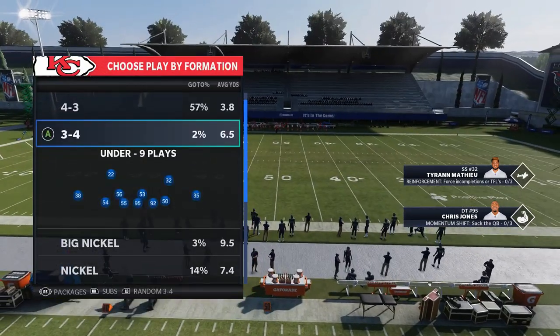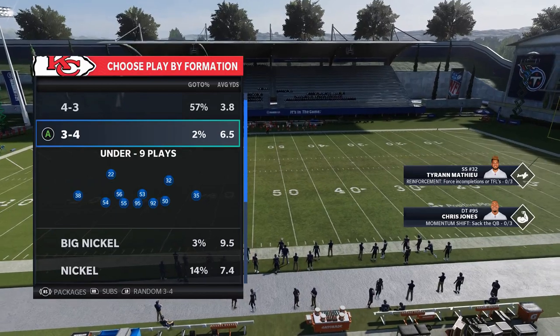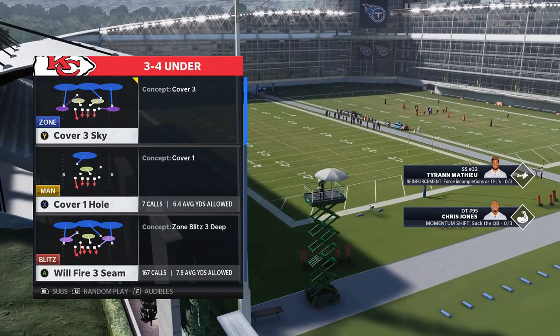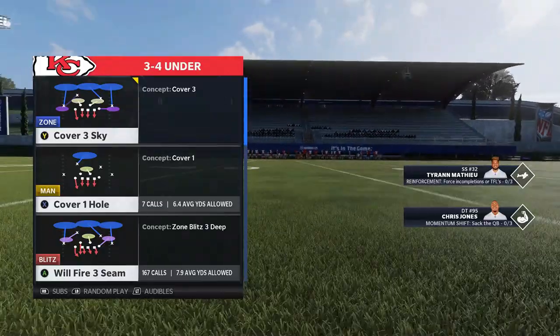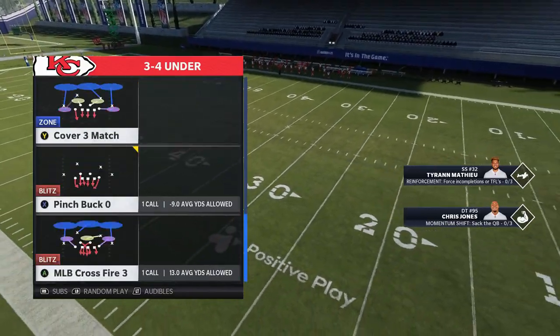The play I'm going to show you guys today is more of a run defense — it's also a pretty good pass defense, but I think ultimately this is a very good run defense. I'm in the 3-4 under once again. If you guys caught my gameplay video recently that I put out on Tuesday, I used the Will Fire 3 Seam as a really good blitz and a really good base defense that also really stops the run. This play is another play that I use out of this formation that really complements it.